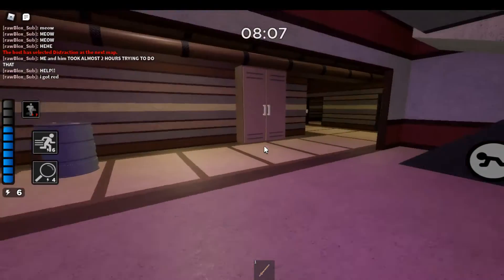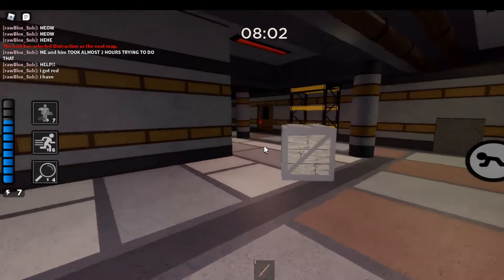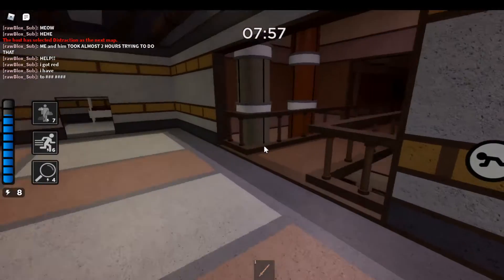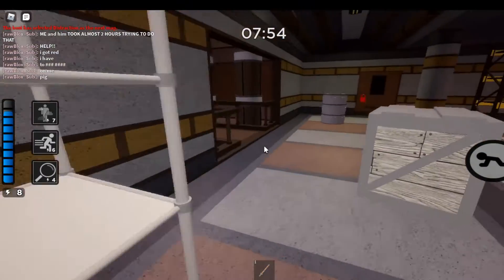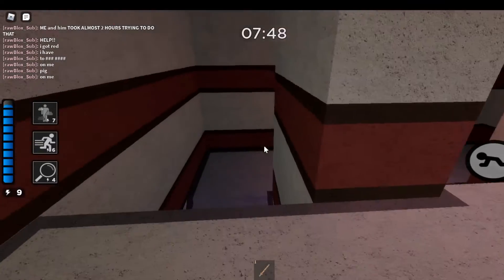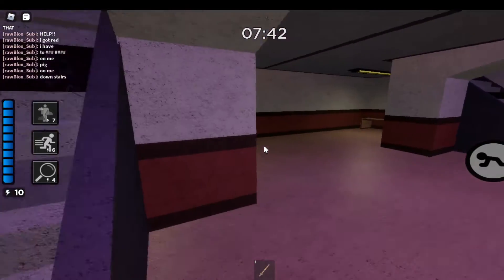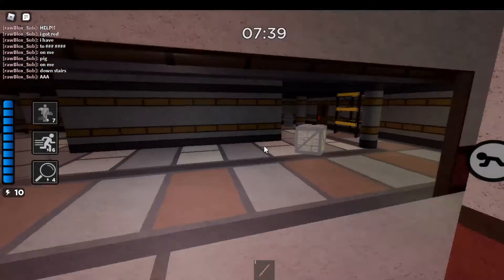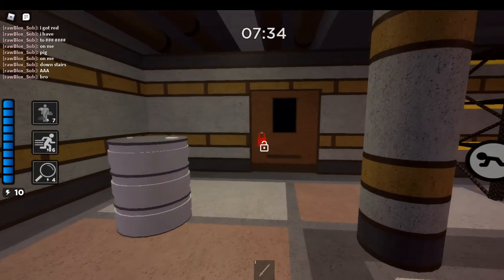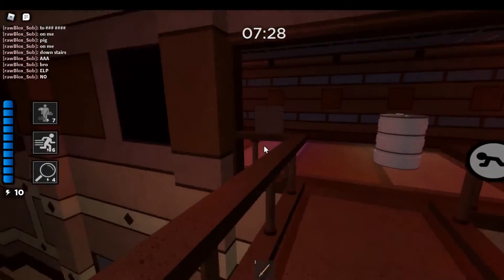I got red! Go use it — it's in the bunk bed area. Where is he? This guy's a pod champ. Zulu Plays Blocks, can you please just go use the thing on the door? Did you die? Just go upstairs and use the key on the door, it's not that hard.